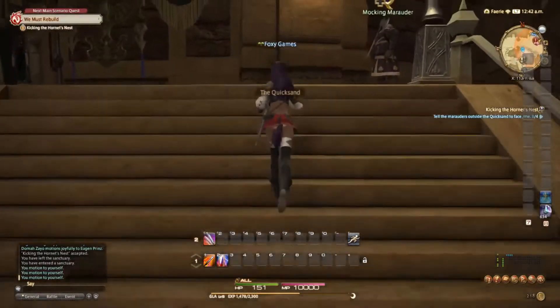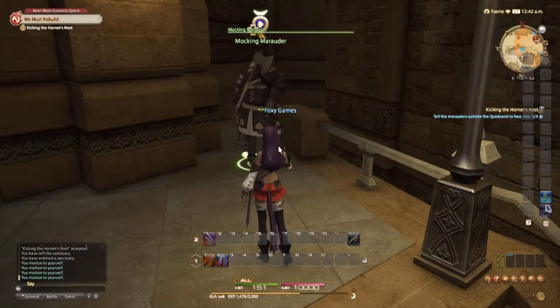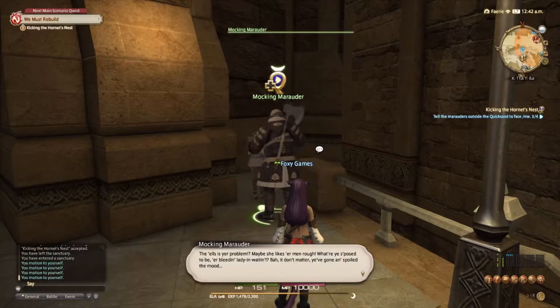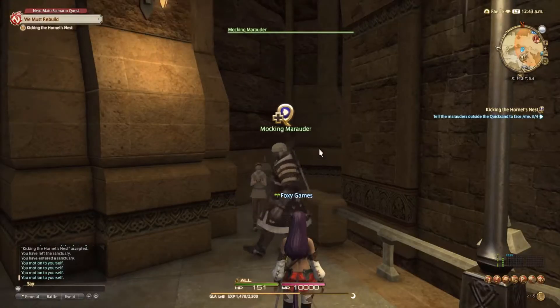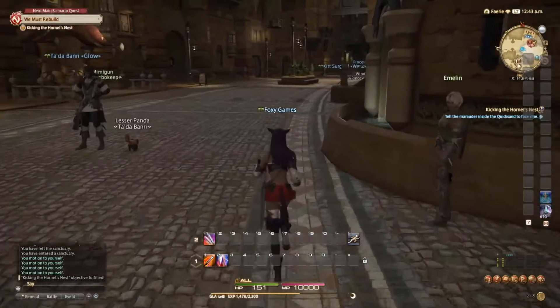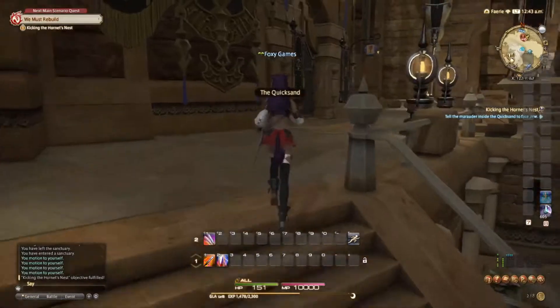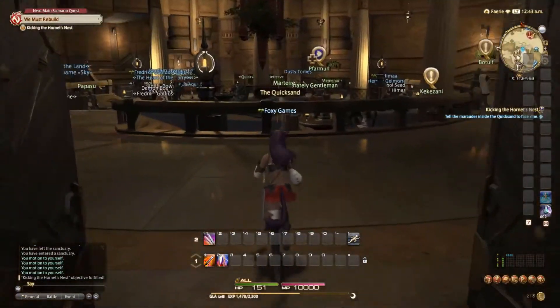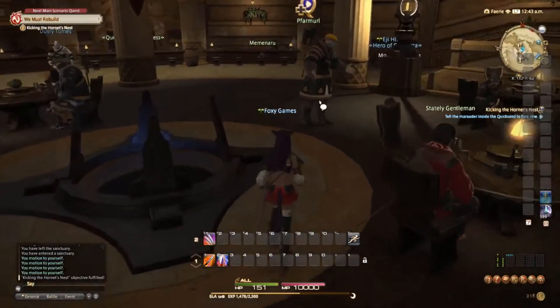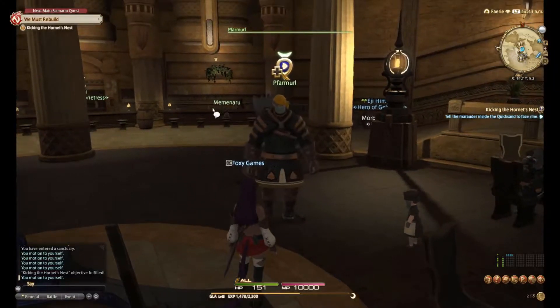The narrator comments: 'The worst thing about starting in Limsa is talking to these people.' The mysterious stranger introduces himself as Aldis: 'Standing up to that Lominsan was quite brave of you — and quite foolish. I think I like you, Gladiator. Name's Aldis. I used to be a young gladiator like you. These days I'm just an explorer of the unexplored, a seeker of as-yet unknown experiences.' He departs, referencing 'a beautiful stranger keeping his bed warm.' The narrator remarks: 'You're a real winner.'